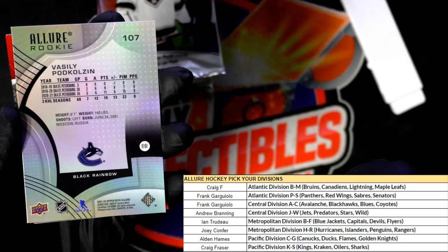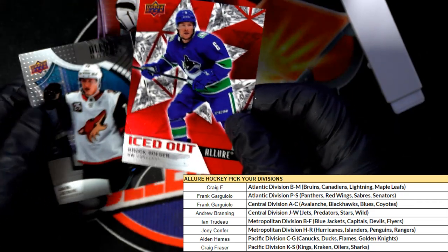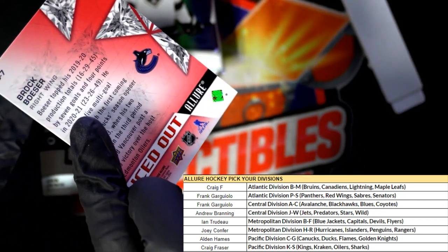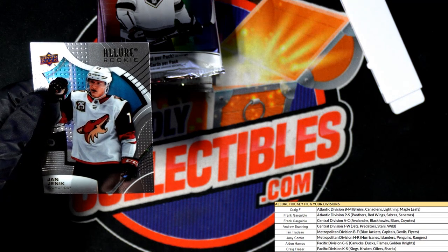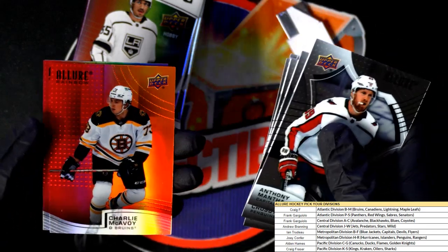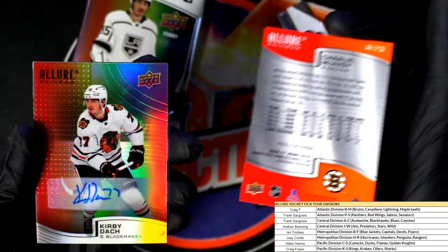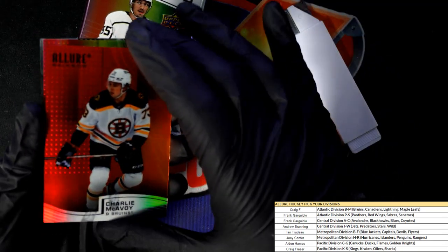Black Rainbow Allure Rookie. Canucks Iced Out. City Crosby. Here's an autograph coming up — what is it gonna be? Nice — it's the Chicago Blackhawks that hit this autograph now.